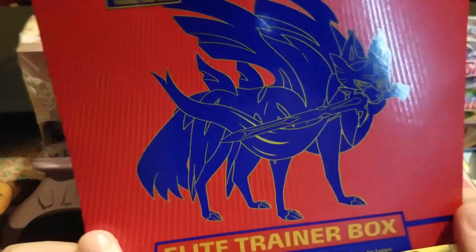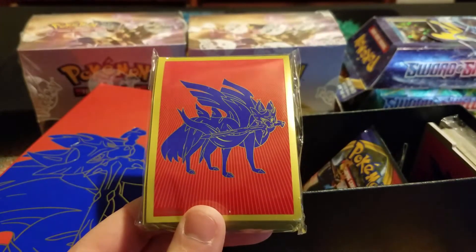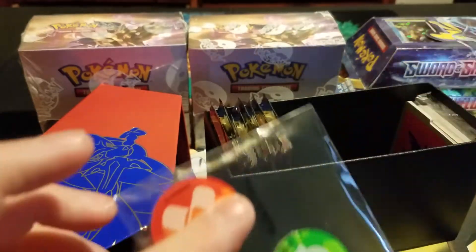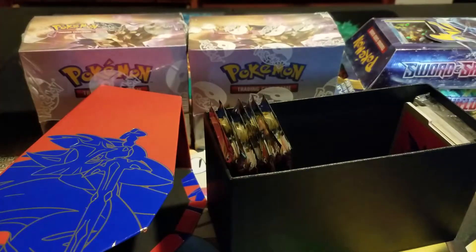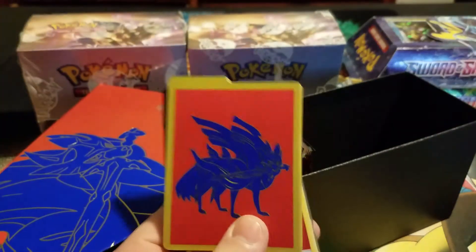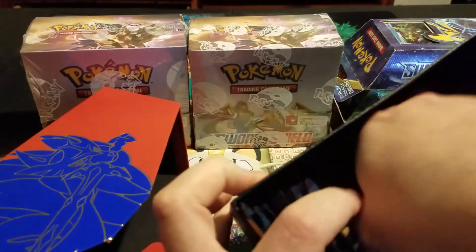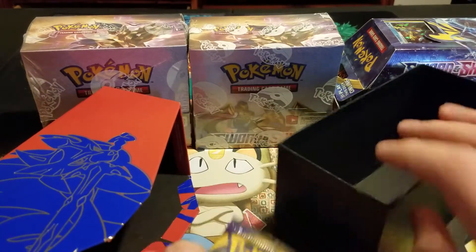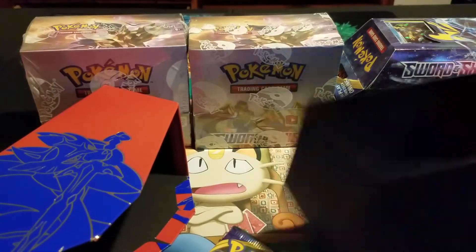The player guide. Let's look at these card sleeves — that's who we're wanting to pull; I need them for my new deck I'm working on. Got the tokens, the dice — the dice is kind of glittery, I like that. Then the energies, and then the dividers. I like those. Card sleeves.